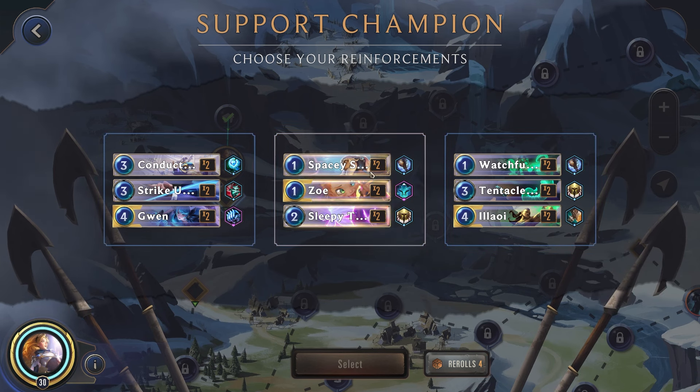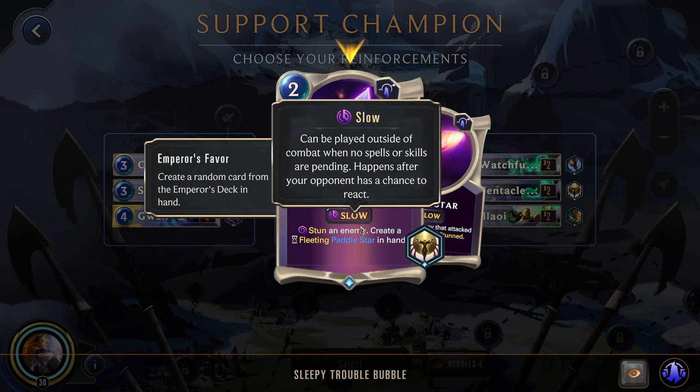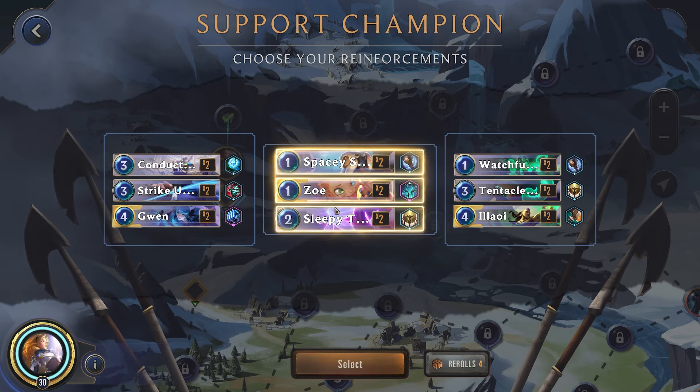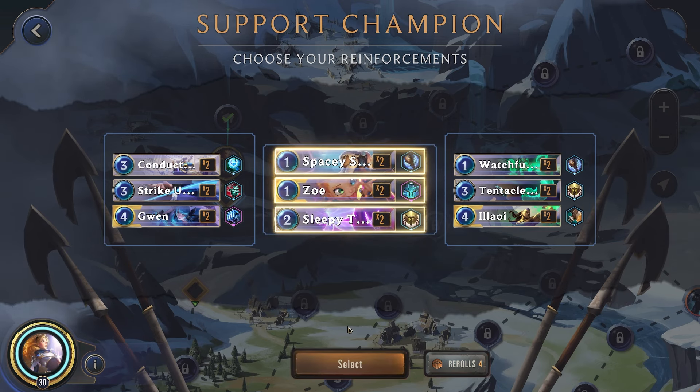All right, support champion — I do like that Zoe actually. She could make a lot of these cheaper spells for us to be able to play, and she can also generate more spells, which could be quite handy. So sure, let's go ahead and grab her.